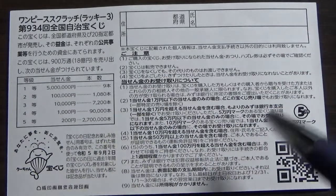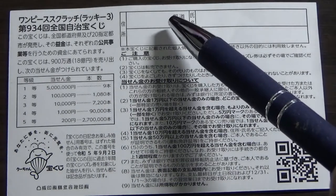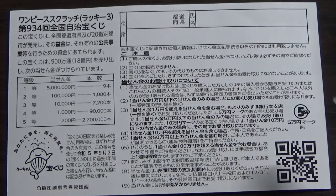Don't scratch here. Looking at the back, here is a breakdown of the prizes and the rules in Japanese. If you happen to win the first prize or a substantial amount, you need to fill in this area — you'll write your prefecture, then your full name, then your address in Japan. All winnings are tax-free in Japan, and even tourists can play this game.